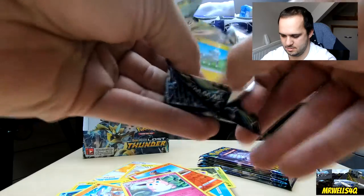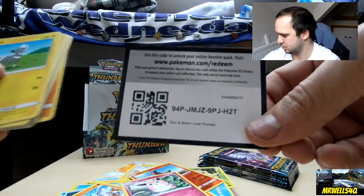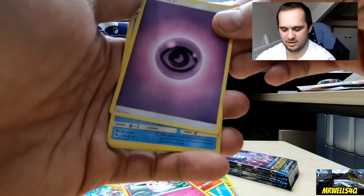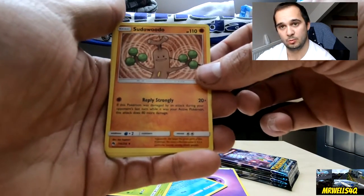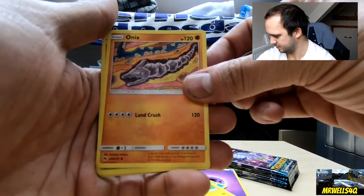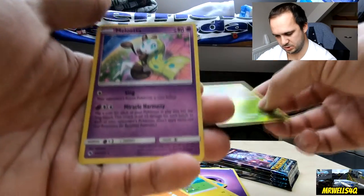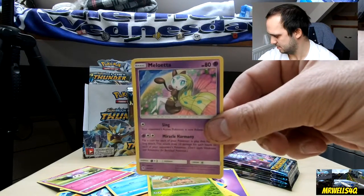My shoulder's quite painful today but onto pack five — code card away, one, two, three, and four. We've got psychic energy, Delibird, Bayleef, Sudowoodo — that's a good one — Blitzle, Onyx, Spinarak, Popplio with different artwork, Mawile, reverse Gogoat, and to finish a regular rare Meloetta. I think that's how you pronounce it.